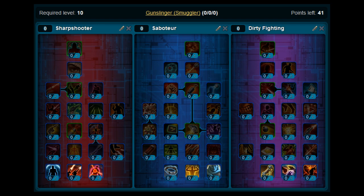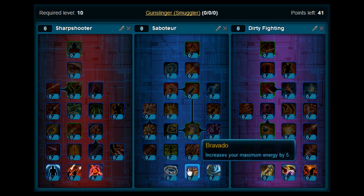So use these builds — you can have a look around at the other builds — but use them as a base, and then once you find your play style, you can change the points around. So let's start with the levelling build. The first thing you want to do at level 10 and 11 is put two points on Bravado.